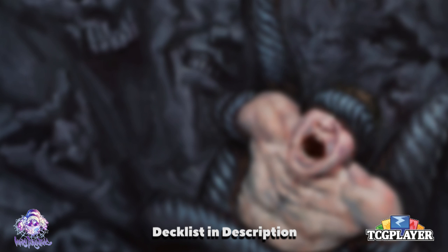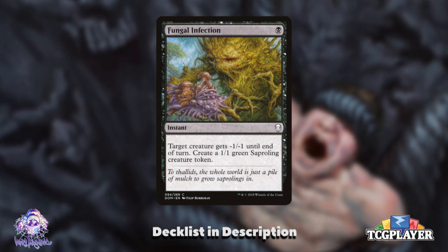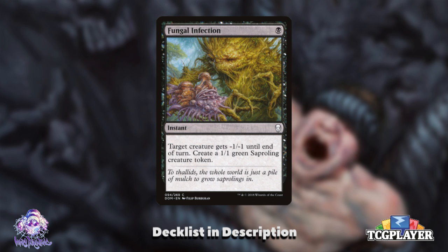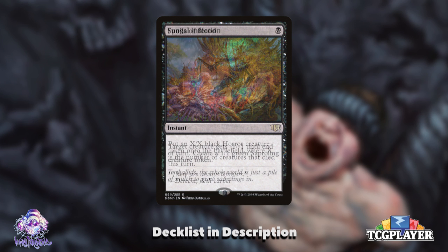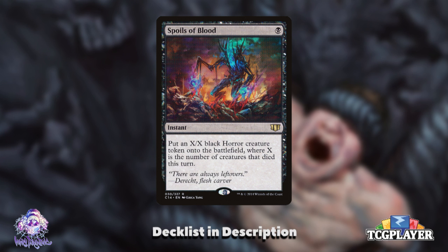Right away I'd want to look at spells that do a bit of everything we want — instants that remove creatures so we get more triggers, and that make tokens so we have more bodies. Starting small, we have Fungal Infection: a 1-mana instant that shrinks a creature by 1 and can turn a winning combat into a losing one as a nasty trick. It also makes you a 1/1 Saproling, meaning it's an instant that provides removal and makes a body — a great overlap of all the synergies we're looking for. Spoils of Blood is another 1-mana instant we can reuse, making us an X/X black Horror where X is the number of creatures that died this turn. Considering we'll be removing a lot of creatures, that's perfect for our goals.